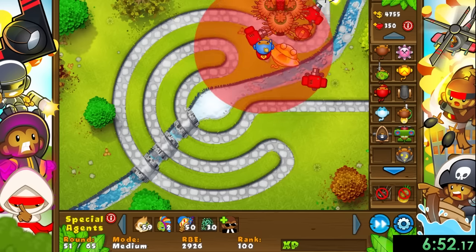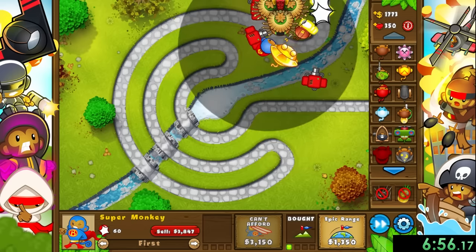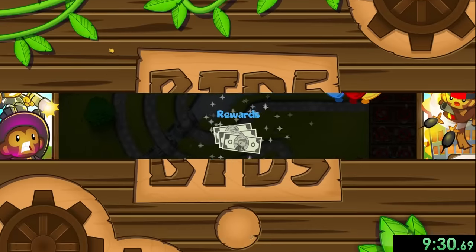The rest of this mission is pretty much just getting more sun gods. We no longer really have to worry about losing, and the more sun gods we have the faster we finish this part of the run. I also like buying a moab assassin for round 65 for the final enemies, but yeah - that's special mission number one down.